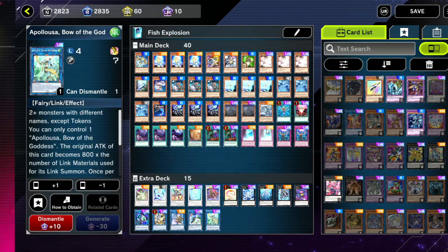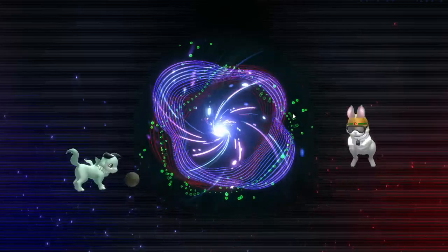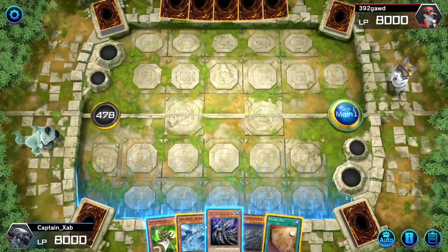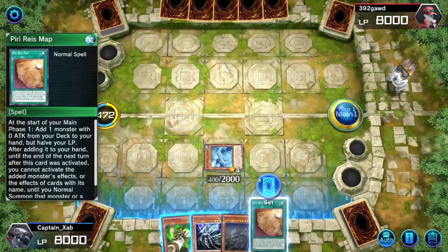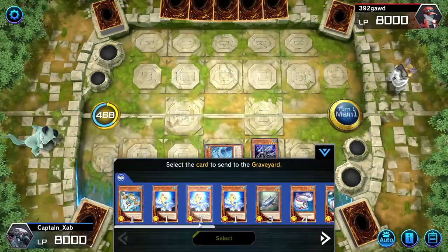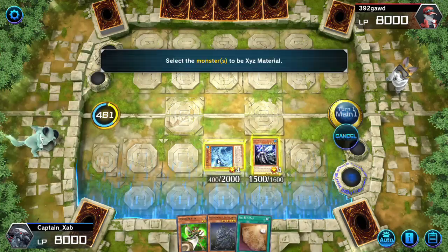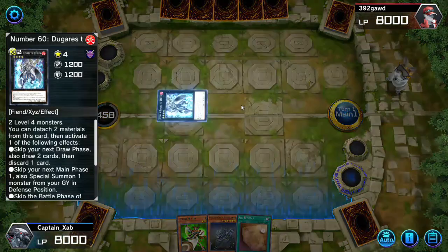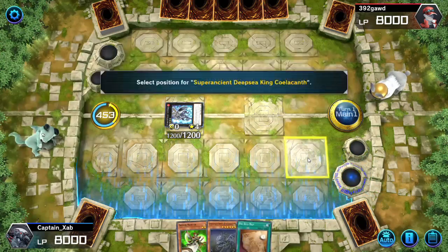We're up against 392 God and coin flip heads — we're going to try and go first. Let's see if we can get the combo to go off. We got the combo. We have a Pareyia's Map which we don't need, so let's activate this effect and special summon. Let's get special summoned and hope they don't have an Ash — Ash would be not ideal. Looks like they don't have it. We'll get the Dugress, special summon in Mode 2, and get our Coelacanth on field.